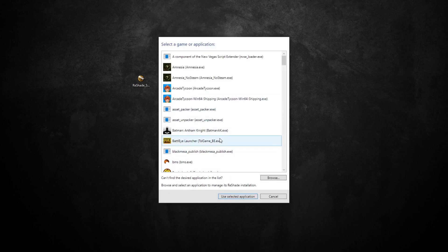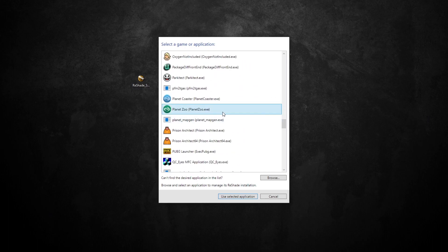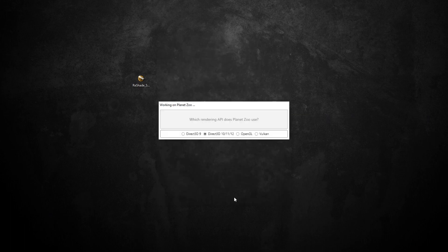You'll probably have a big long list here, especially if you have lots of games installed. But in this case you're going to want to select Planet Zoo. So find Planet Zoo in the list and click Use Selected Application.